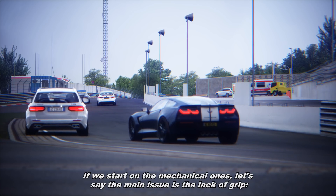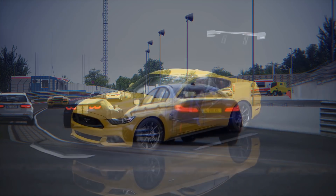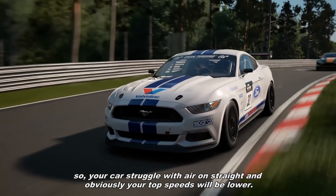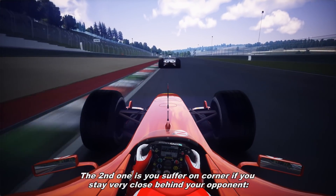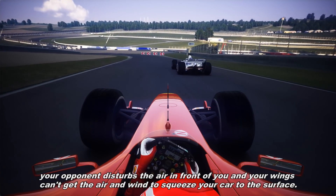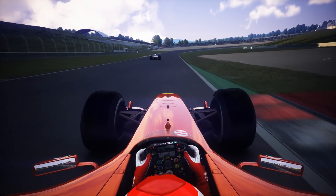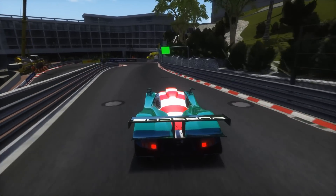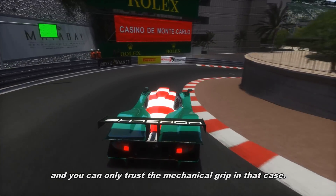If we start with mechanical ones, the main issue is the lack of grip — they tend to be more slippery on braking, cornering and acceleration. Aerodynamic grip has two main downsides. The first one is it increases the drag, so your car struggles with the air on straights and obviously your top speeds will be slower. The second one is you suffer in corners if you stay very close behind your opponent, because your opponent disturbs the air in front of you and your wings can't get the air to squeeze your car to the surface. Moreover, the aerodynamic grip works starting from medium and high speeds — if you go slower than, for example, 90 km/h, in most cars the downforce is negligible and you can only trust the mechanical grip.